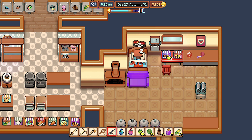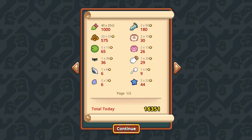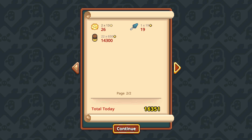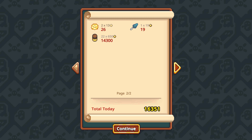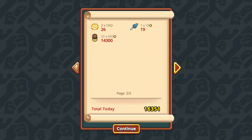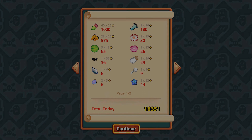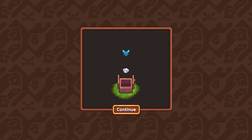Okay, that is going to do it for this episode. Let's see how much money we made first. This is a big boy day. What was it that really pushed us over the edge? The honey. Yeah, the honey is really where it's at. I should honestly breed more bees. 16,000 — nice. But that's going to do it for me. Until next time, Sky Guy Jedi out. May the force be with you all.